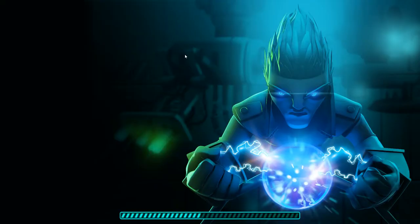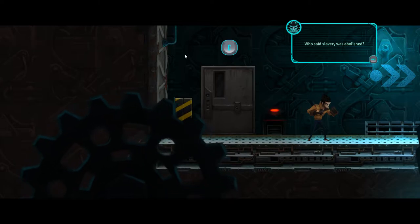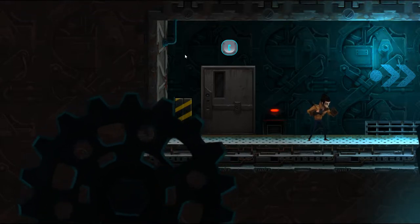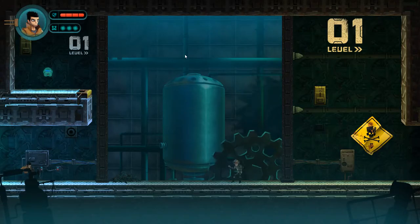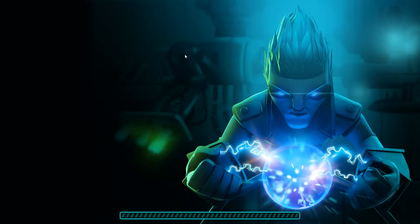Let's continue the game — it's an action platformer with combat involved. Here we are in Randall, and there's already a cutscene: 'Who said slavery was abolished?' I'm currently in the factory. There's some factory slave action, and then we go to the prison. There are loading screens when you switch between levels.